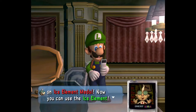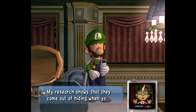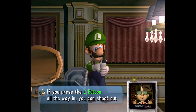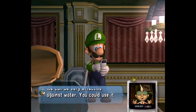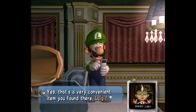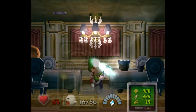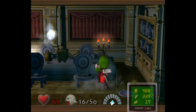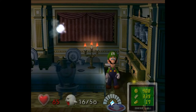Here's the ice medal. Professor E. Gadd explains: now Luigi can use the ice element. Ice elemental ghosts are found only in chilly places — probably refrigerators and cold areas. Use the yellow button to expel ice element once you vacuum up one of the ghosts. Ice can be very effective against water ghosts. Even a hot bath would get cold pretty quickly if you iced it down — that's actually a hint for a ghost we're about to see. Also, there's a ruby in here that I didn't even know about.